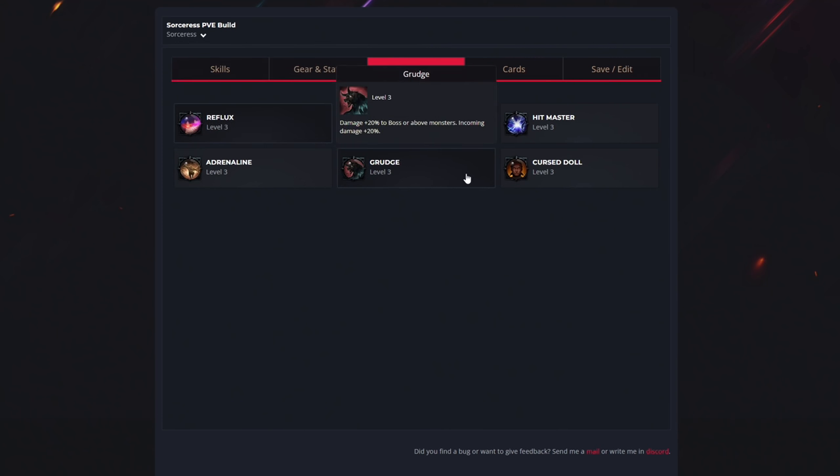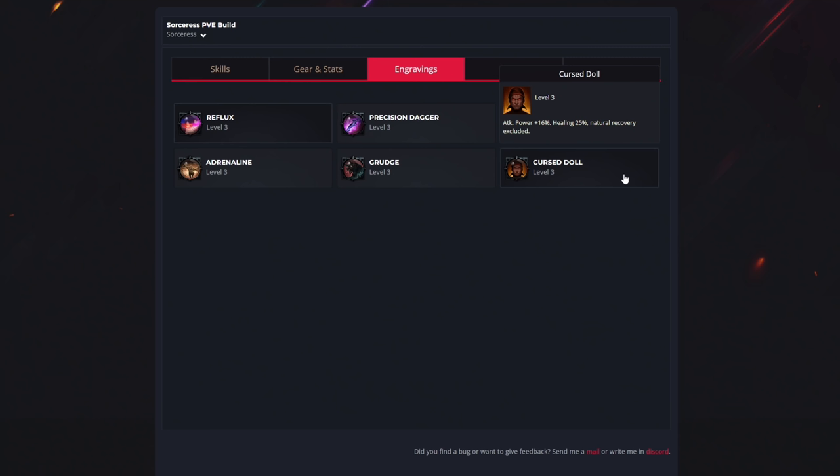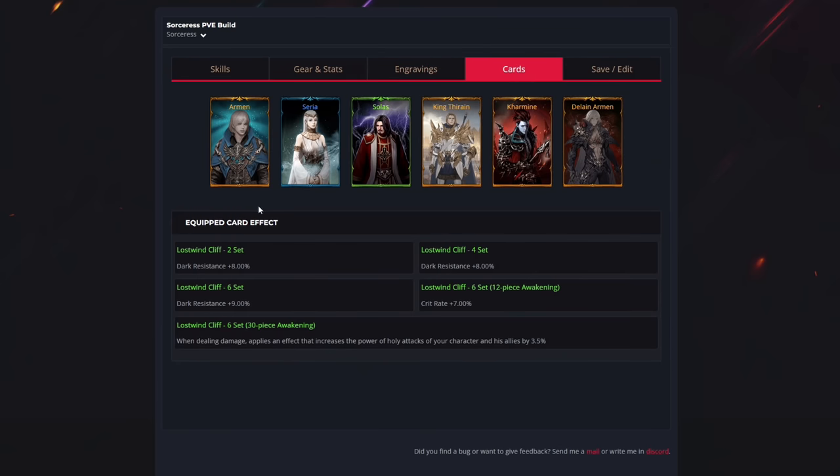For the fourth engraving, you want Adrenaline, which simply increases damage and crit chance with no drawbacks whatsoever — a no-brainer. The fifth is Grudge, a more advanced engraving recommended for tier 3 content. It's the most efficient engraving against mobs, increasing damage but making you take 20% more damage in return. Get it to at least level 2 before using it. For the last engraving, Cursed Doll increases your damage but reduces healing received. Get this one after all the other engravings. The recommended order is the top 3 engravings first, then the bottom 3.